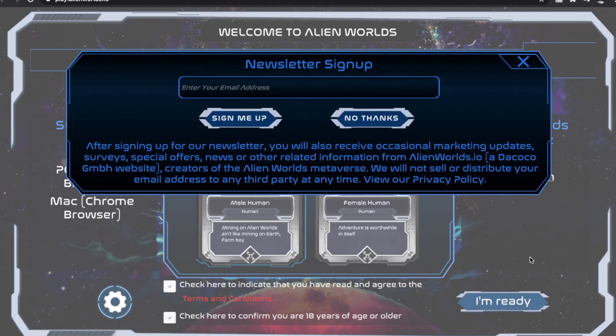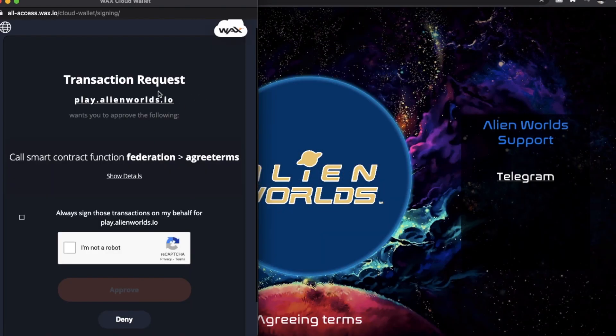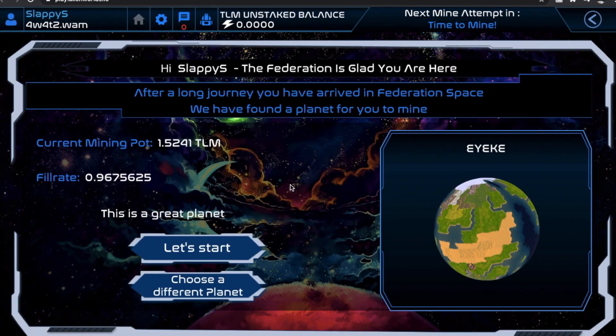Then we're going to click I'm ready. Here we actually have the option to opt in for their newsletter sign up — I'm going to click no thanks at this time. There is one more smart contract that you need to agree to. Make sure that you're not a robot, and then we're going to hit the approve button. Then we arrive on our homepage for the game to start.